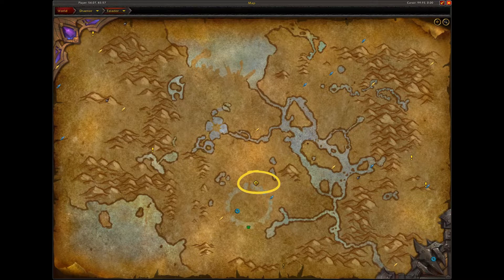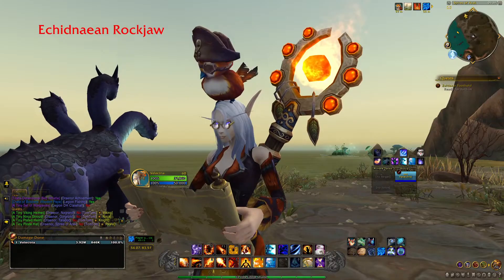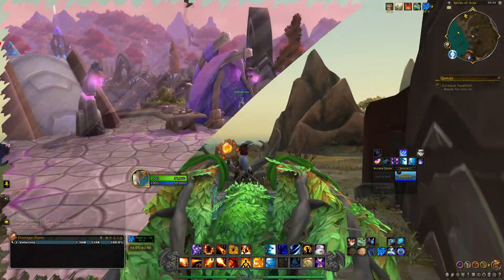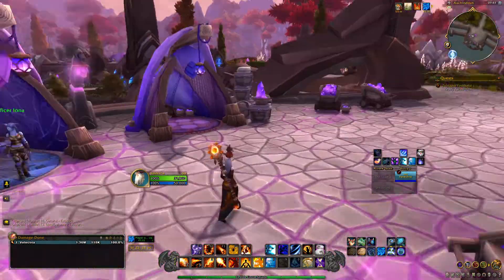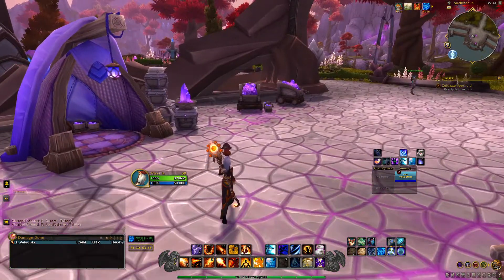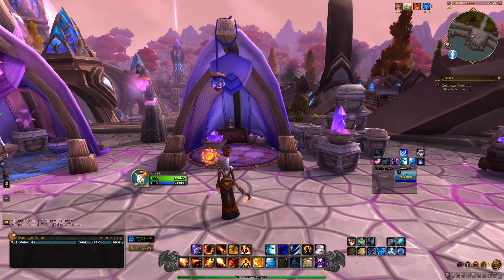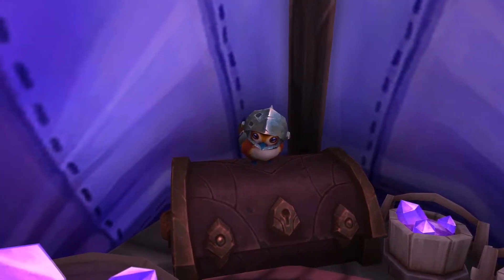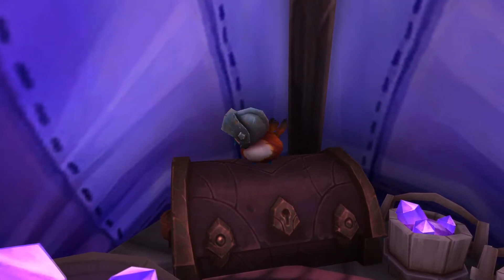Next, we're going next door to Talador. Head to this location on the map and we're going to find the next Pepe cosmetic. Once you get there, you'll find some purple tents, and inside the purple tent you'll find Pepe wearing a knight's helmet. Just like before, click him and the cosmetic will go into your bag — learn it, and now you have the random option for Pepe to show up with a knight's helmet.